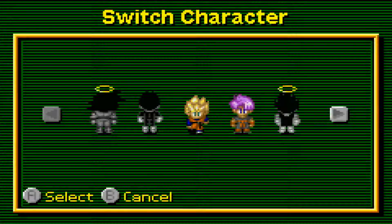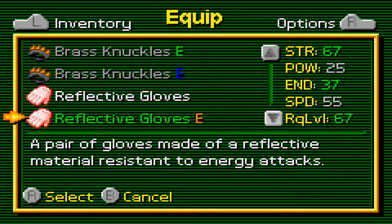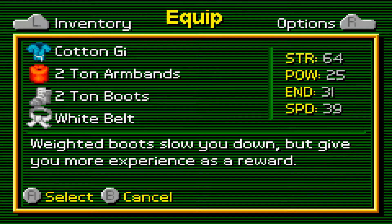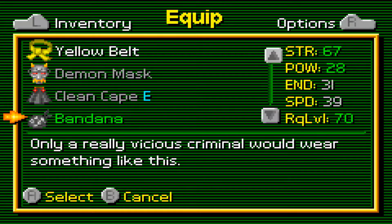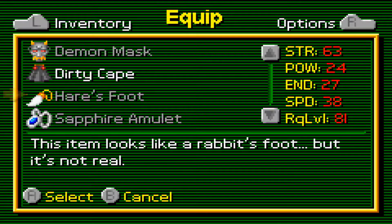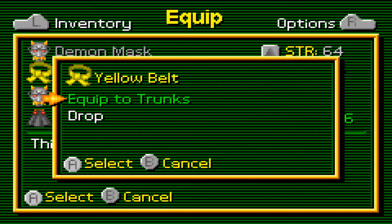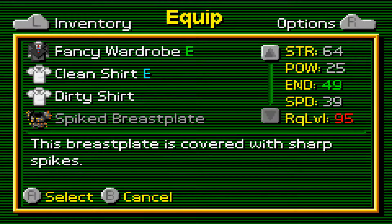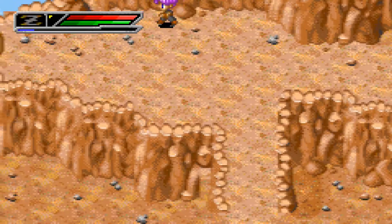I should use this as an opportunity to switch to Trunks and get him leveled up. Let's give him the two-ton armbands and the boots, and let's give him a better belt — something with high endurance because he's relatively low level. Dirty cape, sapphire amulet, the hare's foot... it's not real, so it doesn't give me anything. I'm pretty sure I can trade it in or sell it. Let's take the clean shirt off Goten too, just so Trunks can have better endurance.